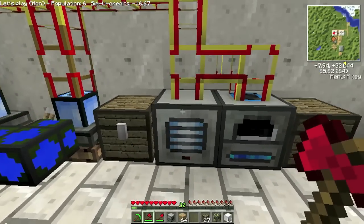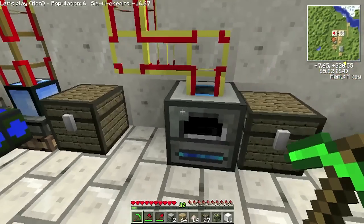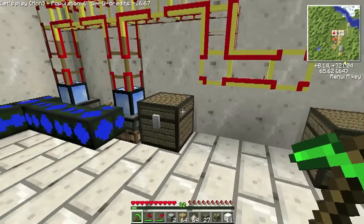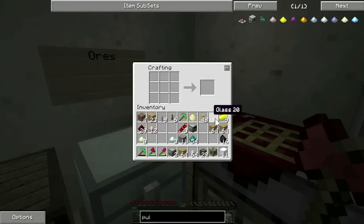So I just want to rearrange things a little bit. Now, these machines you can take up with a pickaxe, or you can get a wrench to do it as well — it's just quicker. It's not like Industrial Craft where if you don't use a wrench you end up breaking it. So I'll need some more conductive pipe. If I remember how to do that — glass in the middle. Shouldn't really use a palm of gold. Some redstone to make it conductive.